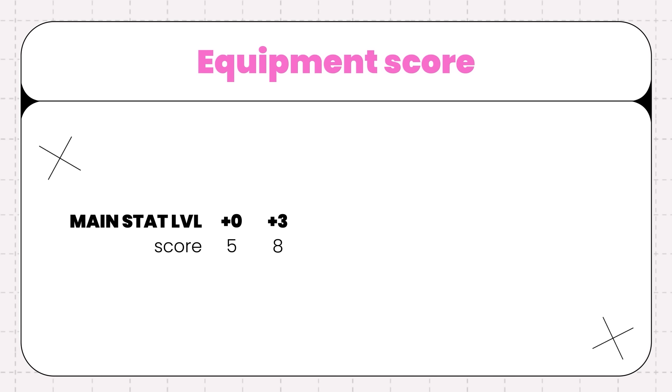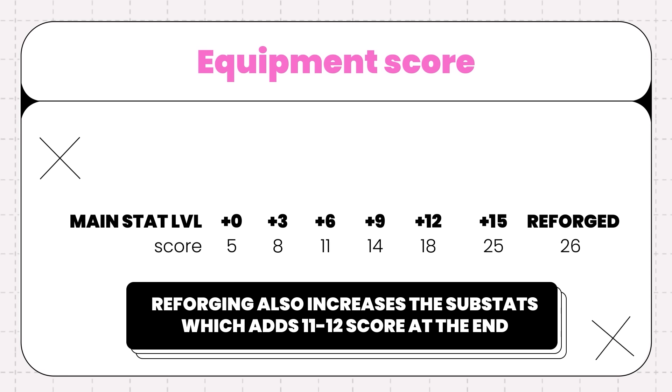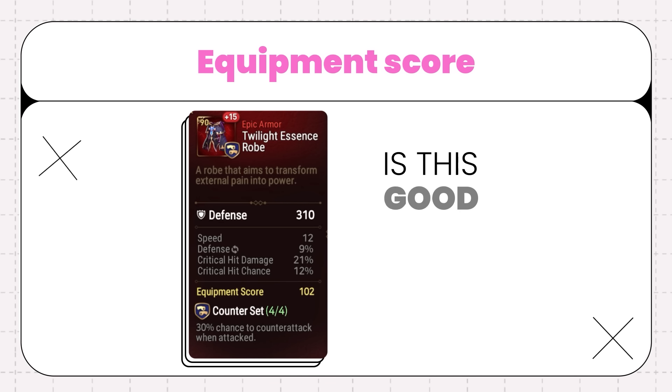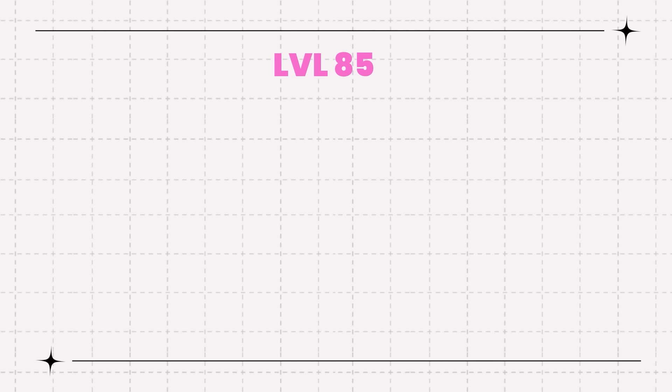At plus 6, its total is 11. At plus 9, its total is 14. At plus 12, its total is 18. At plus 15, its total is 25. And when reforged, its total becomes 26 Equipment Score added on. Reforging also increases the substats, which adds 11 to 12 score at the end. Why does this matter? Because when using the Equipment Score number, you need to understand how much the substats are giving you compared to the main stat to accurately determine if your gear has rolled well. All the numbers I'm about to say are for level 85 gear. Level 88 gear is akin to already reforged pieces and has higher stat rolls to compensate.